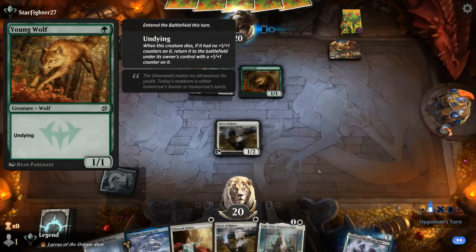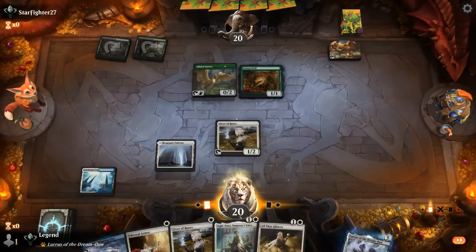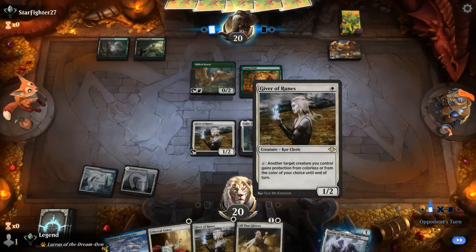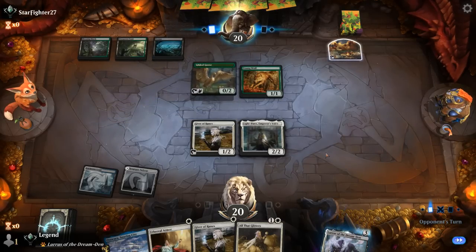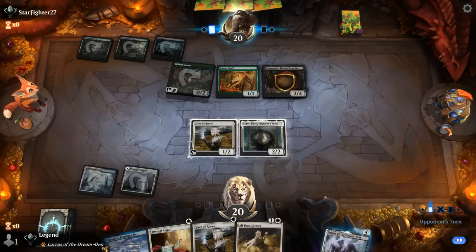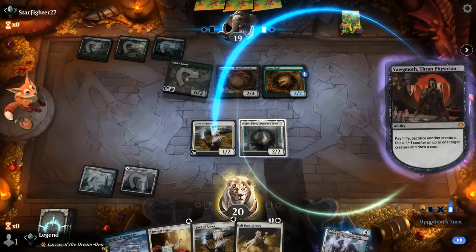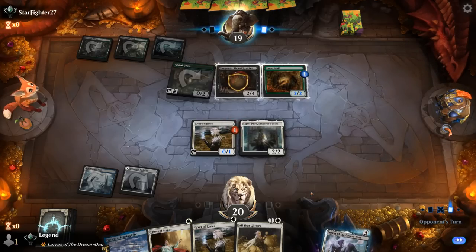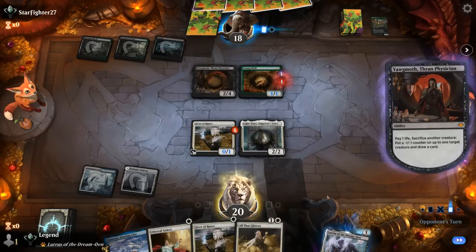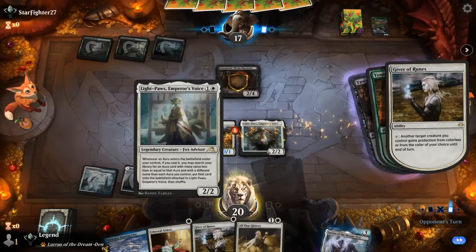It's going to be a Young Wolf instead, so this might be a Yawgmoth combo deck. We go ahead and play Light Paws, passing a turn, and then next turn load enchantments onto it. We can use Giver to sneak past all the green creatures. Turn three Yawgmoth with a Young Wolf in play — that's bad news. Our opponent forces the issue and takes out our Giver of Runes.